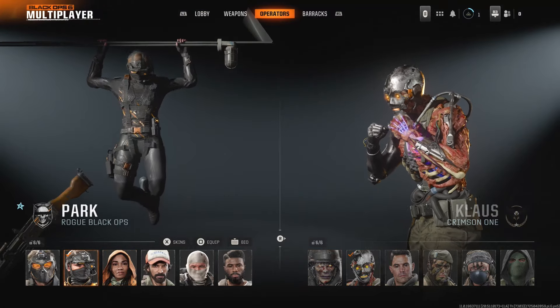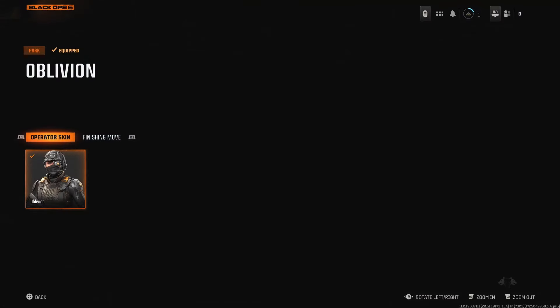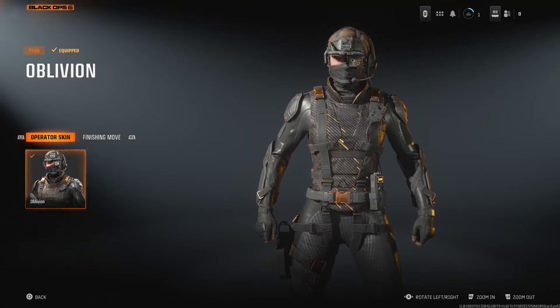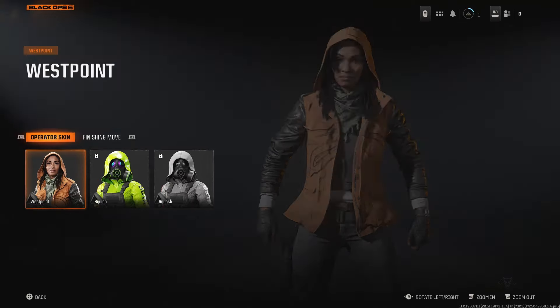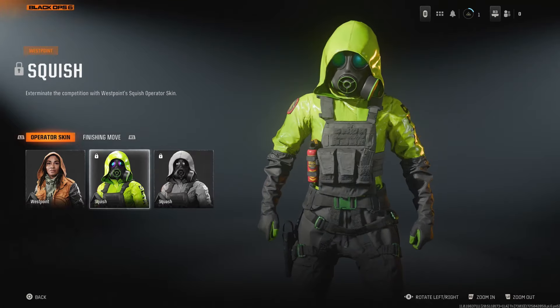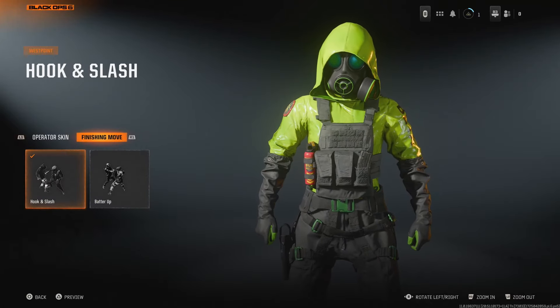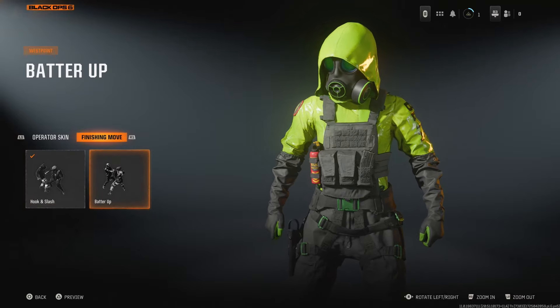Do bear in mind some of these characters have multiple skins. If you press X on a character you can see the available skins — some characters have more than others. As you unlock these skins you can select specific ones for each character, as well as adjusting their finishing move.